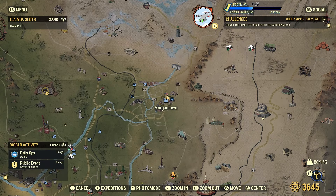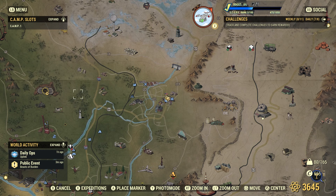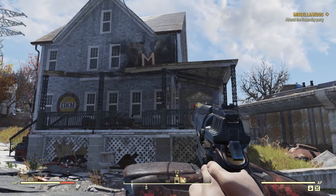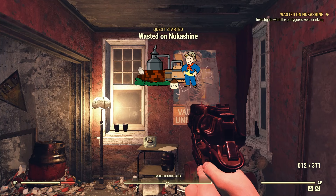First, go to Morgantown, which is just east of Vault 76. Once you spawn there, look for the frat house. When you get near it, you'll receive the miscellaneous quest to attend the fraternity party. Go inside the house and you'll then get the quest 'Wasted on Nukashine.'